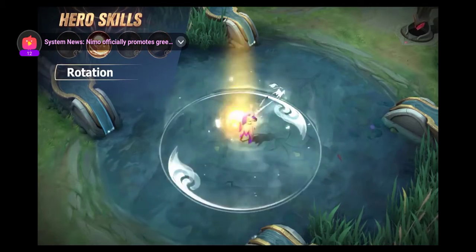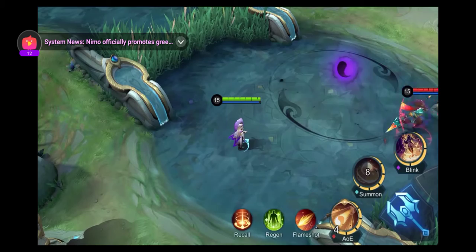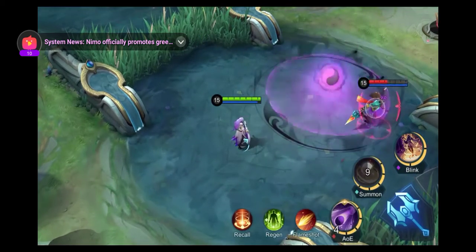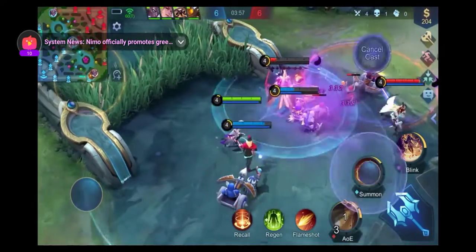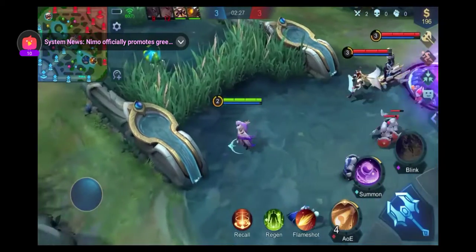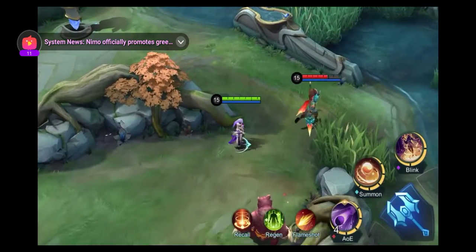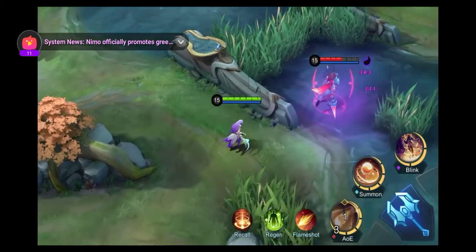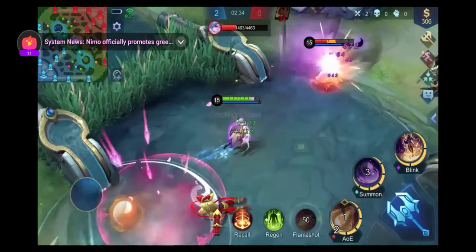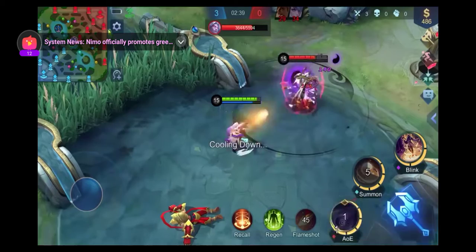Second skill: Rotation. Loi Yi summons fire of yang or aqua of yin in a designated area, both of which slow down enemies while dealing continuous damage. While active, yin-yang reactions will be triggered on an enemy when the opposite mark is nearby the area of effect. The nature of this skill alternates between every two casts. This skill allows Loi Yi to trigger yin-yang reactions with ease. When there is an enemy with an opposite mark to this skill's upcoming state, Loi Yi should cast it right away to deal continuous damage.